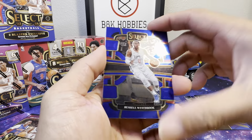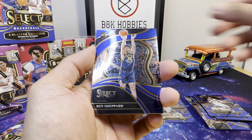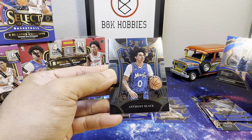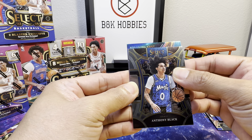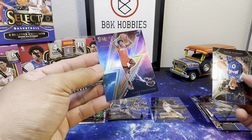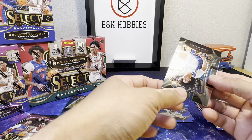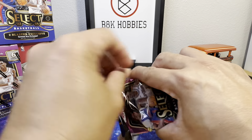We got Westbrook, Ben Shepard — Ben Shepard Courtside — Anthony Black, and Amen Thompson. Thunder Lane. Alright, for the last pack we get a numbered card — let's find out.